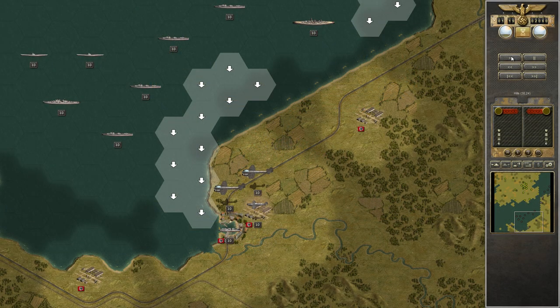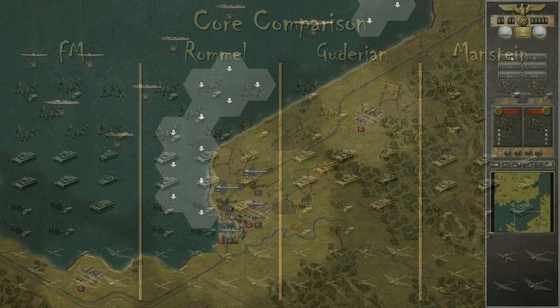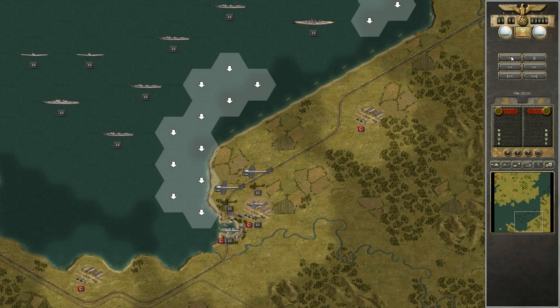Hello YouTube, welcome back to Panzer Corps with Leutnant Joker, still on C-Line, this time on Rommel difficulty. Here you can see the unit overview again. As I said last time, the main difference is in the infantry and the SE forces, so not a lot to say here. I'll say a little bit more about Guderian and Manstein since that's the biggest difference. Let's jump right back into the deployment.